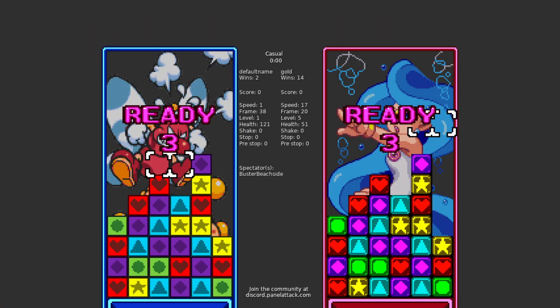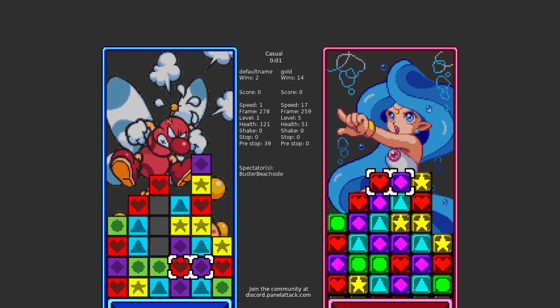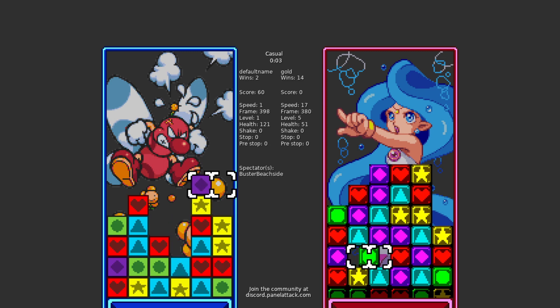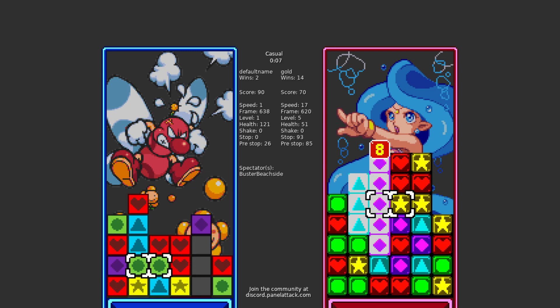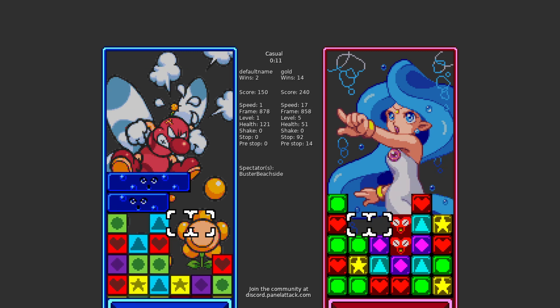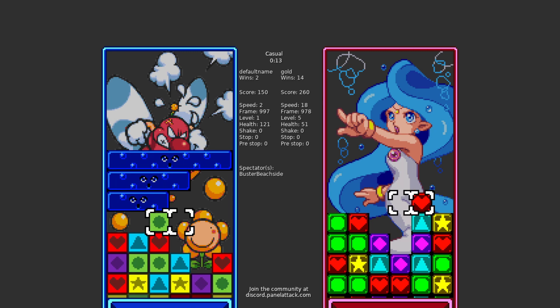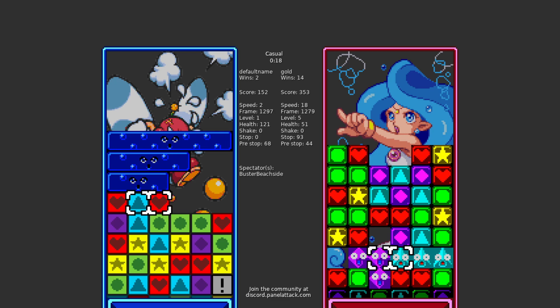It also allows for online play, has a ranking ladder, allows for custom characters, and much more. Follow the links in the description to find the game, and consider joining us on Discord for daily matchmaking, monthly tournaments, and more. Of course, feel free to practice along using the original Panel de Pond on Nintendo Switch Online as well. The lessons in this series will be equally applicable for both versions.